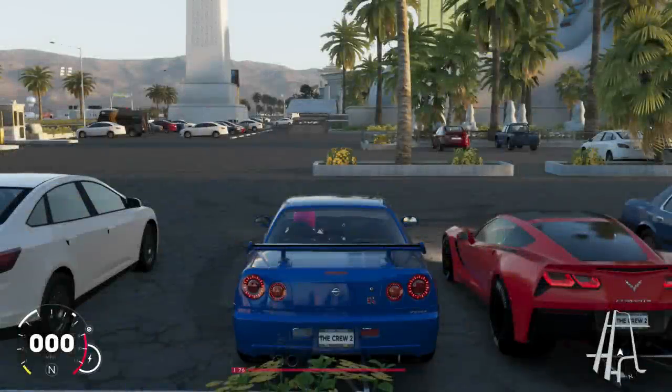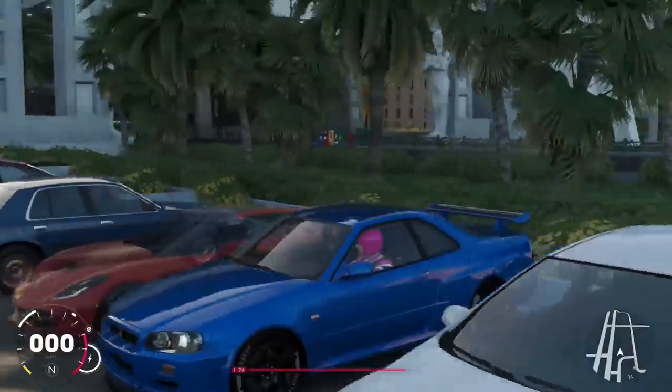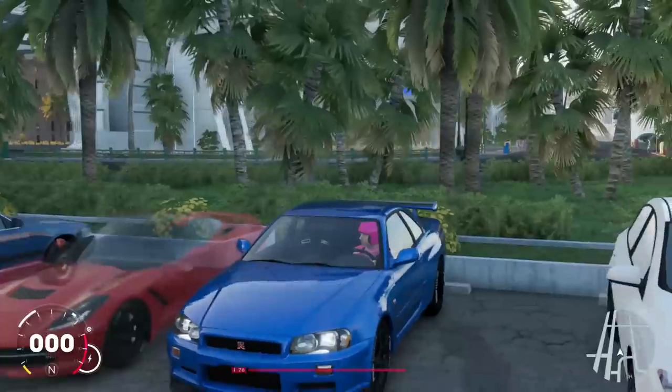Yo, what's cracking everyone? Eric Ship, Triple One here, back again on the Crew 2 with my good buddy Starkey. Now Starkey, what cars do we have today? We're both running the drag cars. I've got the GTR R34 and you've got the Chevrolet Corvette Stingray.